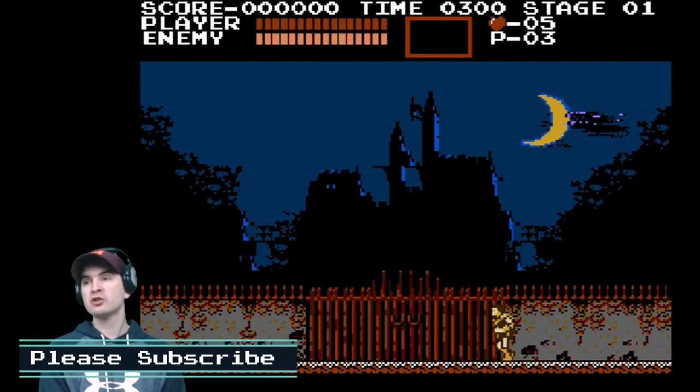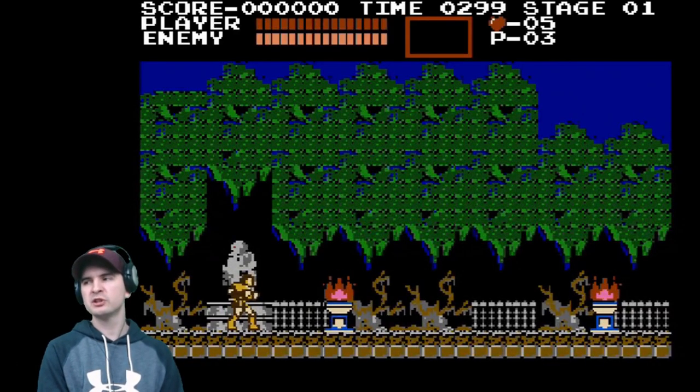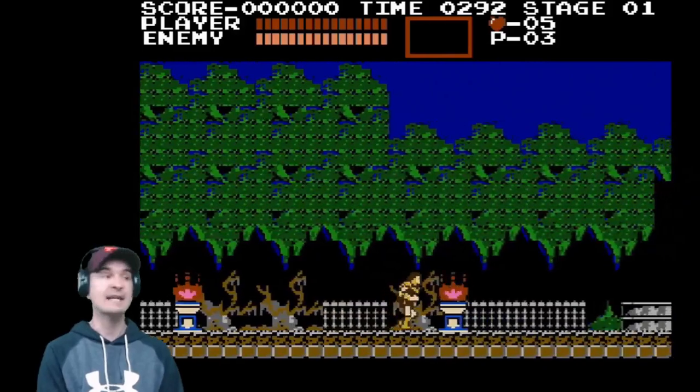This is the start of the game. This is Castlevania on the NES. Castlevania is an action platformer video game published and developed by Konami. It was ported to cartridge format and released in North America for the Nintendo NES in May 1987 and in Europe in 1988.